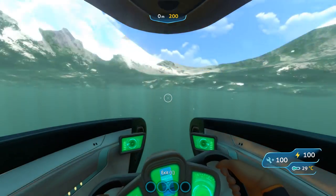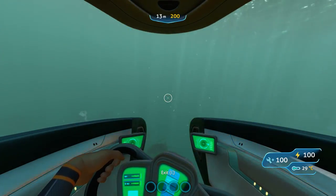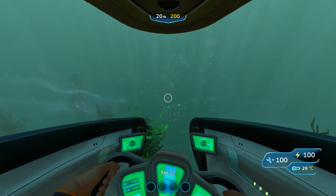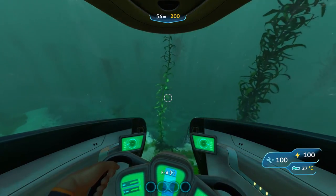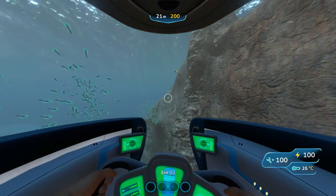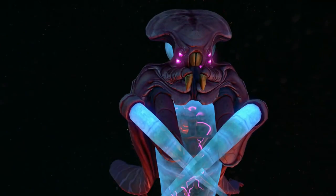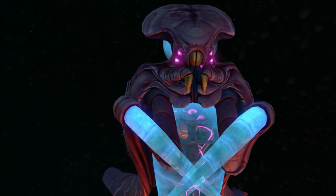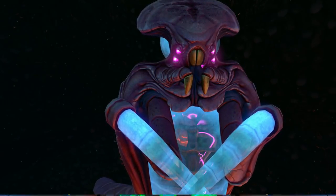There is, however, a creature in the world of Subnautica which not only has the ability to transport itself via teleportation at will, but can also grab other creatures and move them around the place like it's no big deal at all. That creature will be the topic of this video today, being the Warper — or also known as the Self-Warping Quarantine Enforcer Unit, as named by the Precursors.